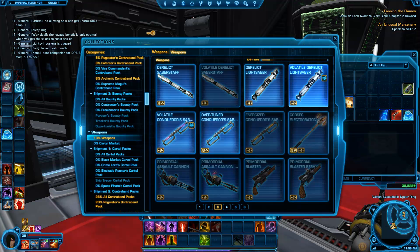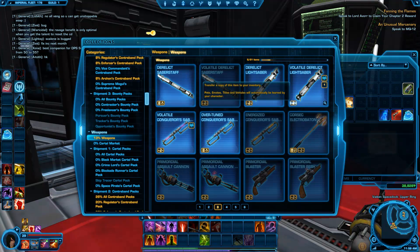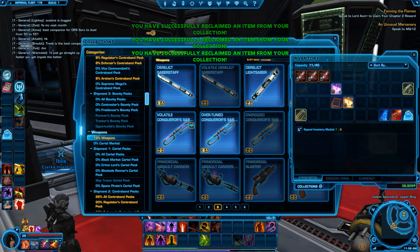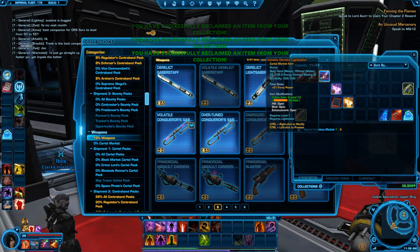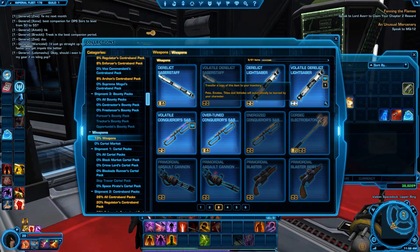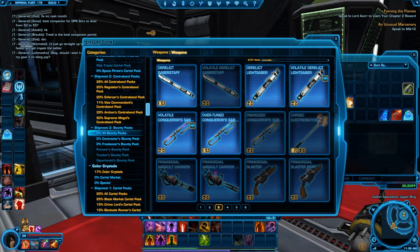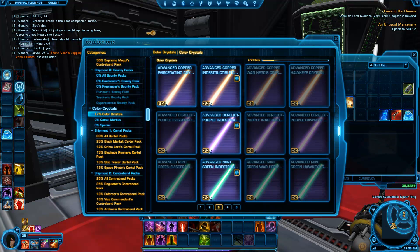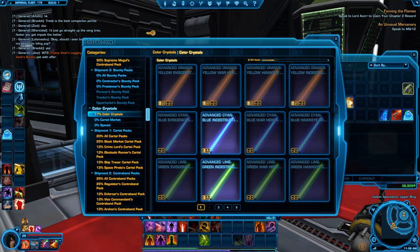I want to have two of them instead of going out and buying them for a high amount of money. It requires level one, so I can create a new character from the Jedi and send it to me right away by clicking 'transfer copy of that item to my inventory.' And even color crystals too, because these get fairly expensive. Once you have them unlocked, you're set.